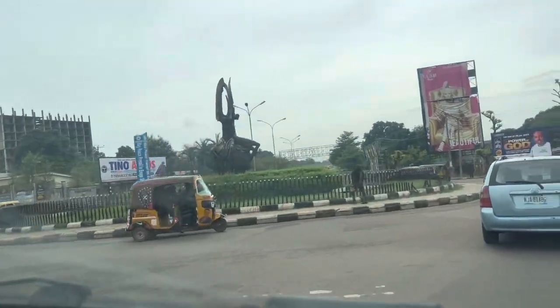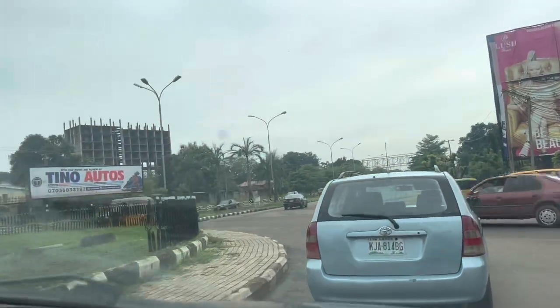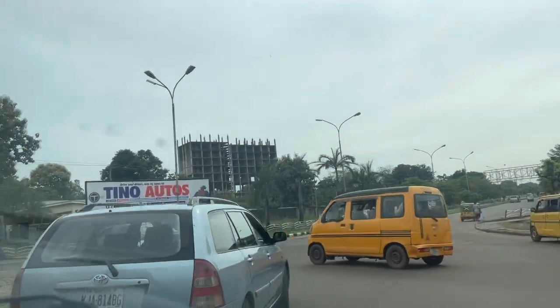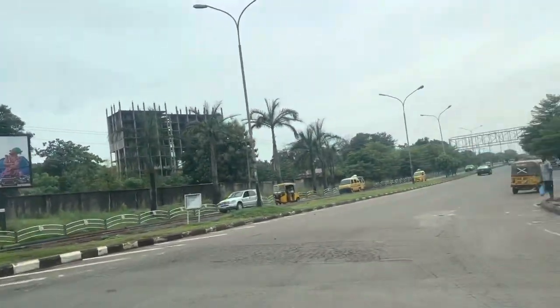This is Ogoi Junction. To the right is going to New Heaven, and if you take the left of the roundabout you're going to Zoo Estates, but now we're going straight.